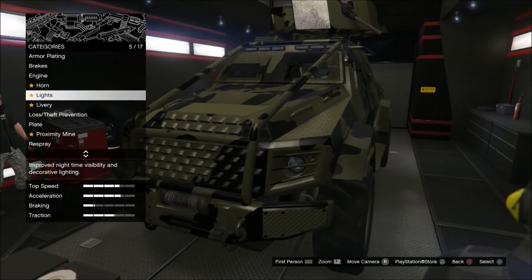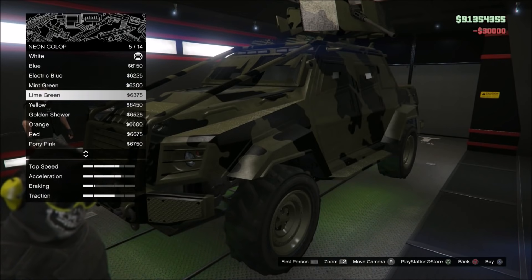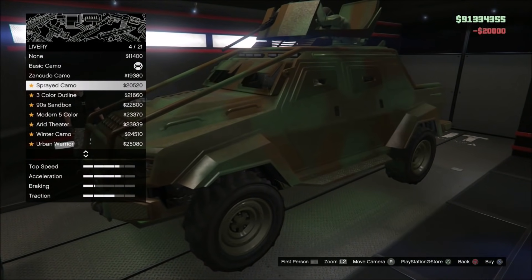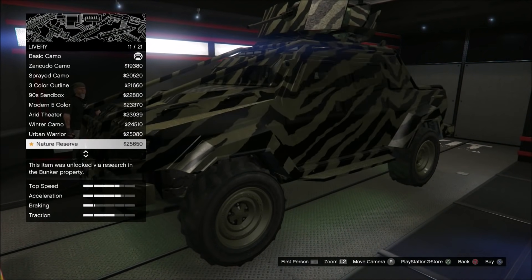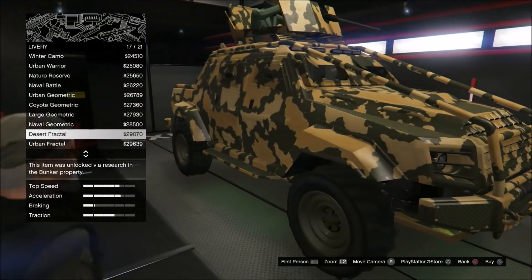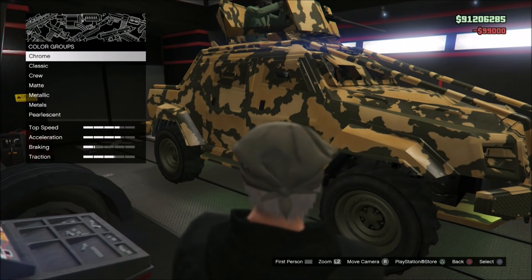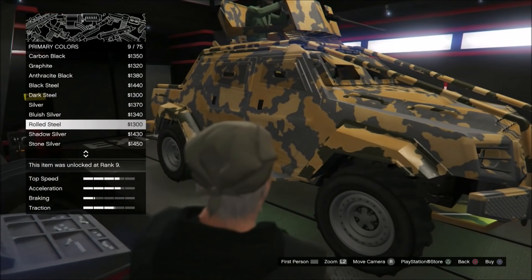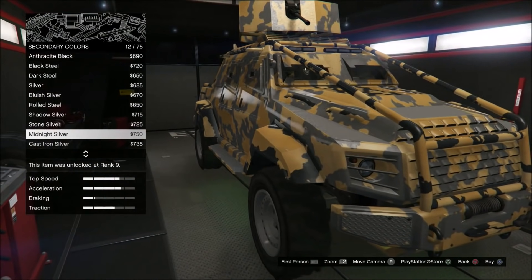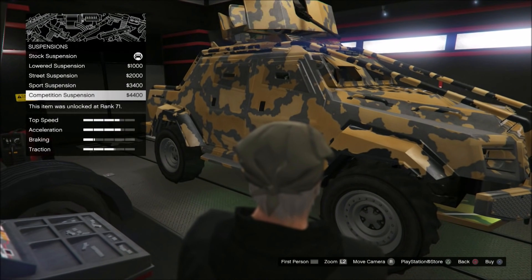I don't really care about the horns right now. Okay, lights here — beautiful. I really like this camo, the desert one. Proximity mine — that's a nice combination. I need this thing to be lower; I don't like the extra suspension. Let's make transmission changes.